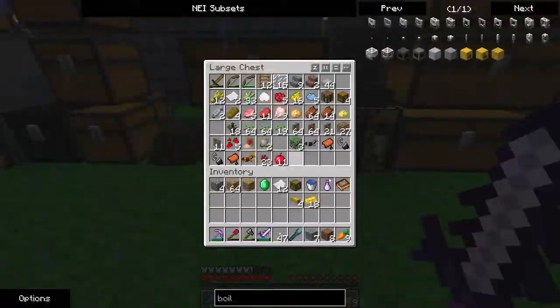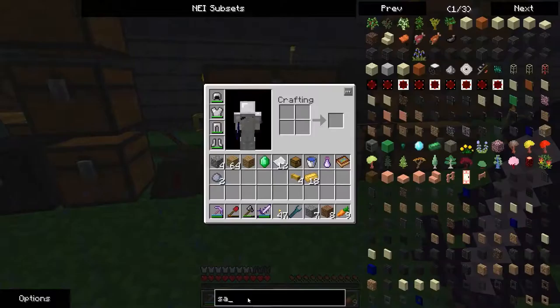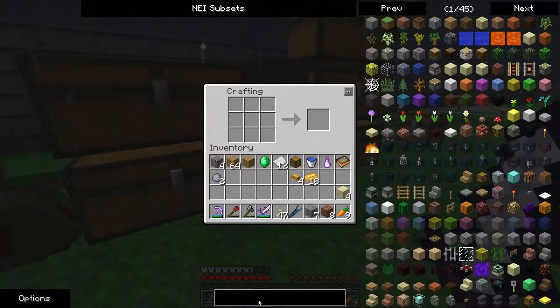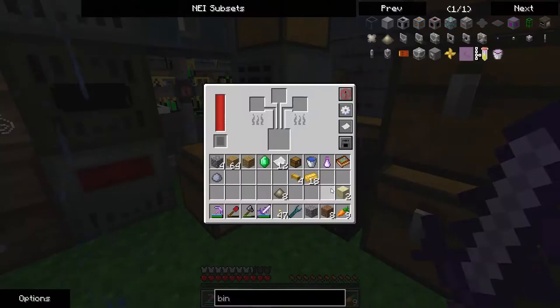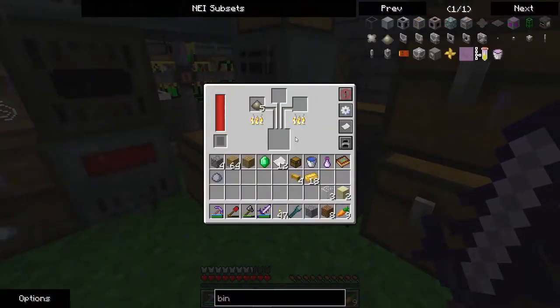I don't have any way of making a fluid — well, I do have a way, but I don't at the same time. I need to make more conduit binder — clay, clay, clay. I have excess clay, don't I? Guess not. I need sand too. I have some sand — good. Binder. Composite. Very good.